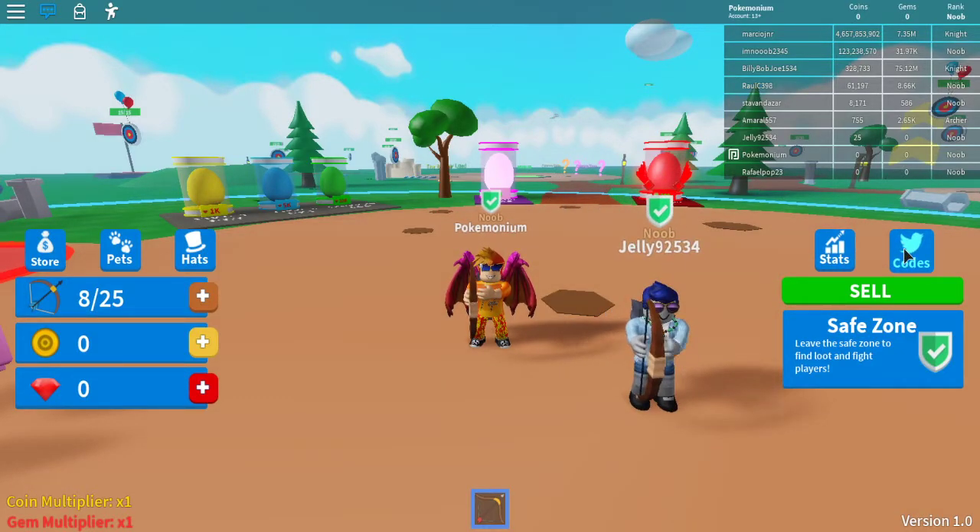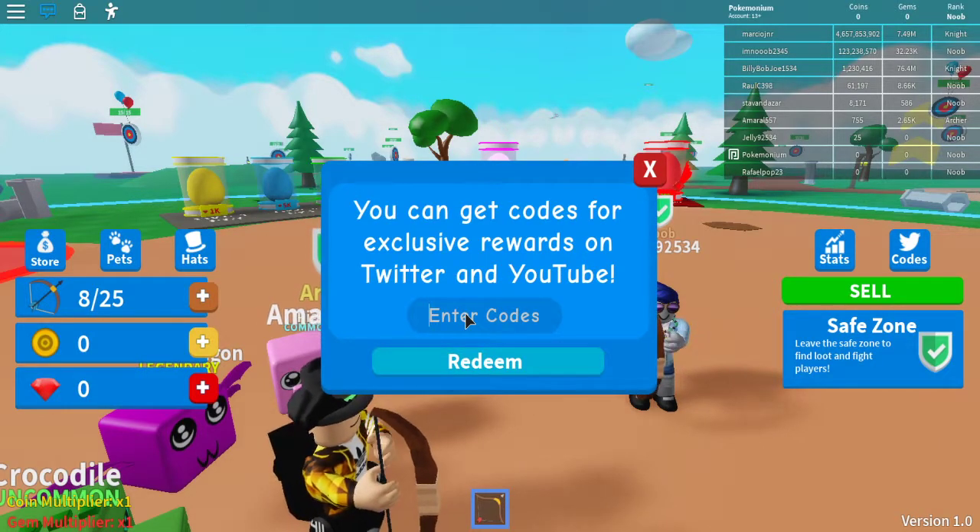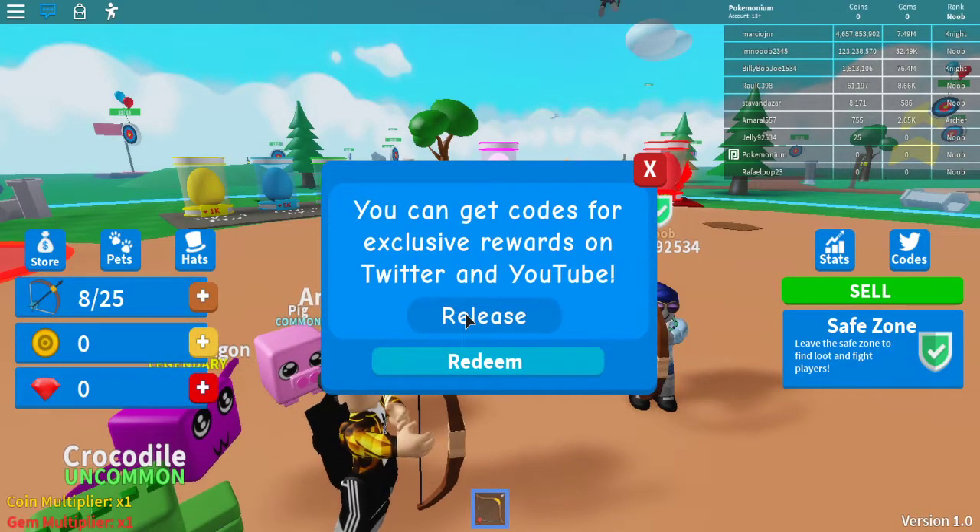Go over to the Twitter button over here. There's no @ for the Twitter person, but this game's new. The first code is going to be 'release' — just like that. And it gives you 150 gems and 250 coins. That's actually really good.